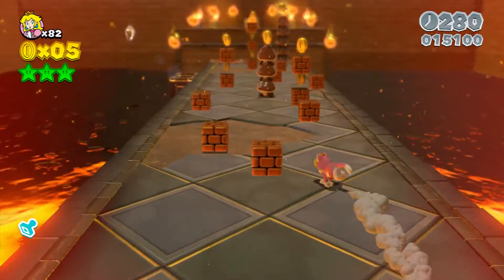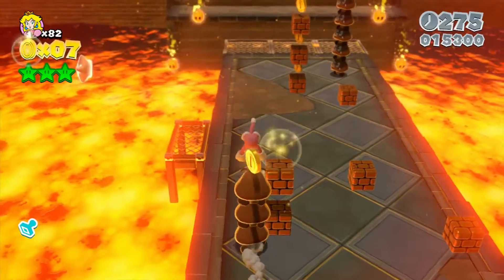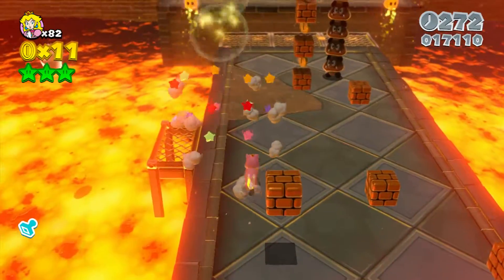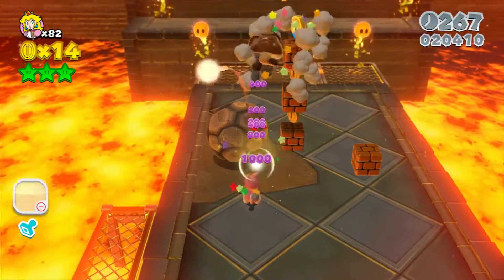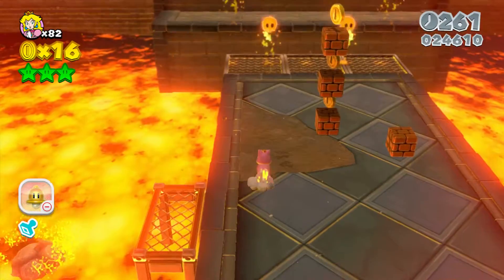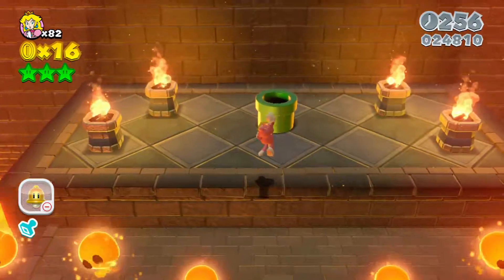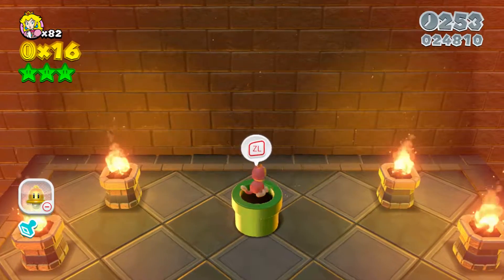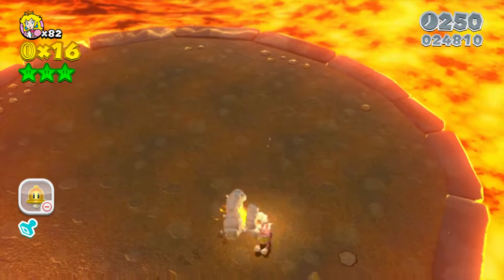Now come shooting across — our third star is over there on the left and it's going to require a lava rock guy. You're just going to toss him over there and collect it with the lava rock. And that is it for this level. Inside here is just the boss battle.